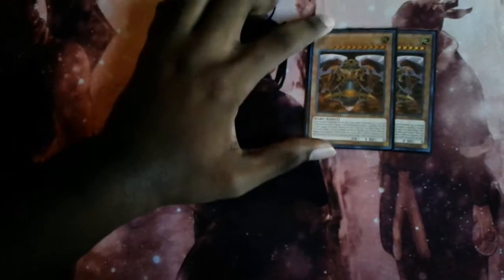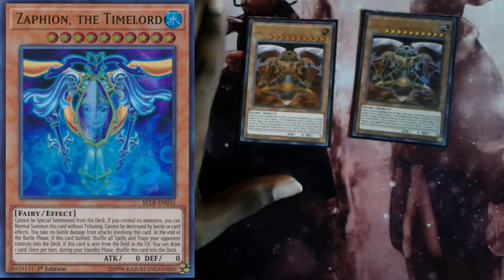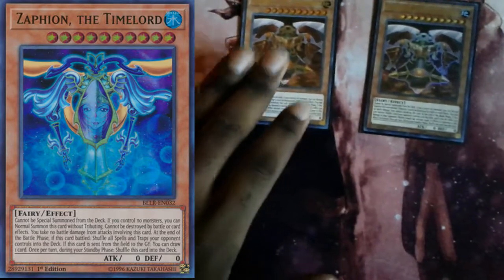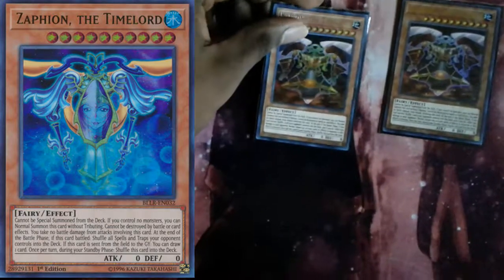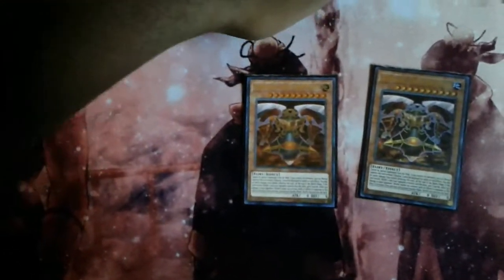Moving into the side deck — two Caemon. Caemon is here because he's a level 10 Earth monster. Zaphion is also good, but I like Caemon better because when you normal summon him, at the end of the battle phase when he attacks, he shuffles any card back into the deck and your opponent cannot activate any cards or effects in response to his effect. So if your opponent has a Crystal Wing, you summon Caemon, attack into it, end of battle phase — they can't Crystal Wing you, can't Solemn Strike, can't do anything, and that monster gets shuffled away.